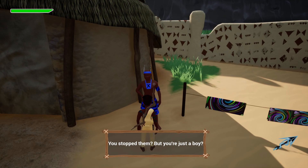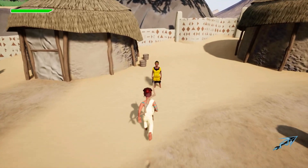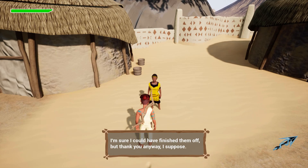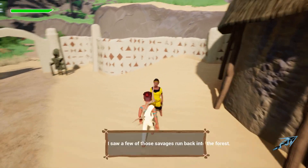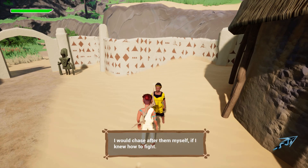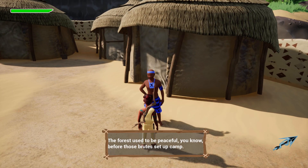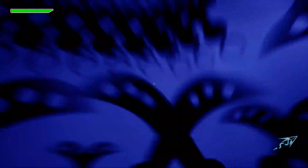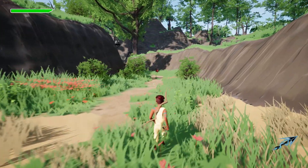Villager: 'You stopped him! But you're just a boy!' No, I'm a god — I'm a spider god. I could have finished them off, but thank you anyway. Everyone's brave after the threat is gone. Villager: 'I saw a few of those savages run back into the forest. I would chase after them if I knew how to fight.' Well, it's okay, I'm here now. The forest used to be peaceful before those brutes set up camp. They've intimidated us before, but this is the first time they've actually attacked. Who knows what they would have done if you hadn't shown up. All right, let's move forward and find those guys.